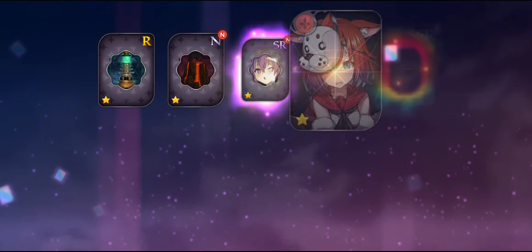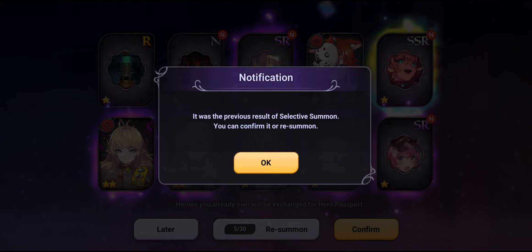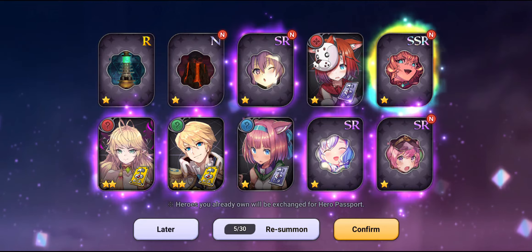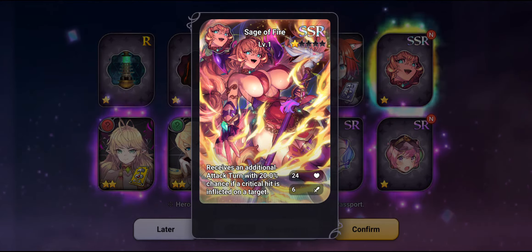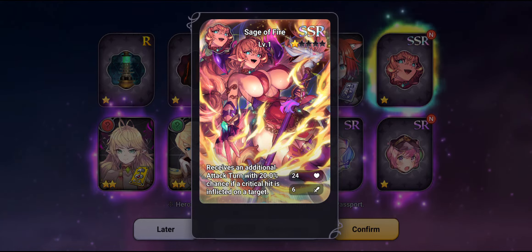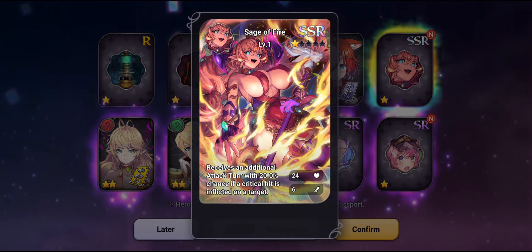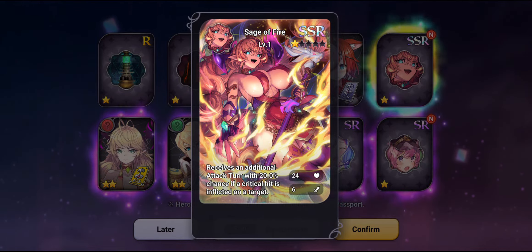You will be able to enjoy the Selective Summon right away as soon as you are done with the tutorial, so it's going to be really fast. When you are doing the Selective Summon, you really have to focus on the hero unit, not the Precures or artifacts, even though they look very cool. The artwork is really amazing and the effect — like receiving an additional attack turn with a 20% chance if a critical hit is inflicted on the target — is super amazing. This is a top-tier Precore indeed.